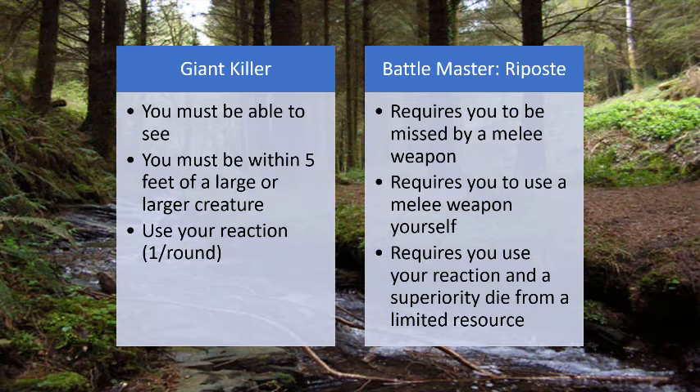You could be fighting with a ranged weapon — though that means attacking at disadvantage unless you cast Fog Cloud so your larger enemy is inside it and you are below it, giving them disadvantage on attacking you while you attack normally with your bow. The only feature similar to this ability is the vaunted Battlemaster maneuver Riposte — but that requires a melee weapon, expends a resource, and requires specifically that your enemy misses you with a melee weapon. Giant Killer is usable as long as you can see and are within 5 feet of a large or larger enemy who attacks you, and it uses no resources.